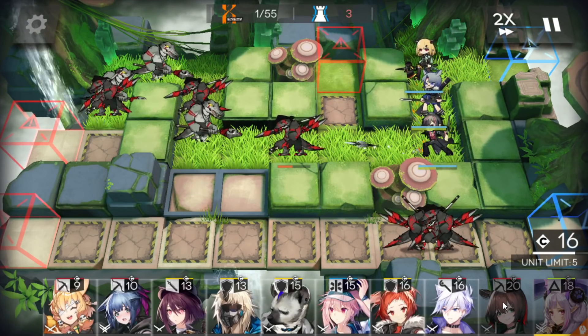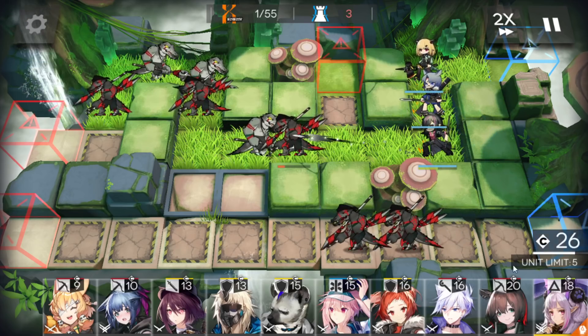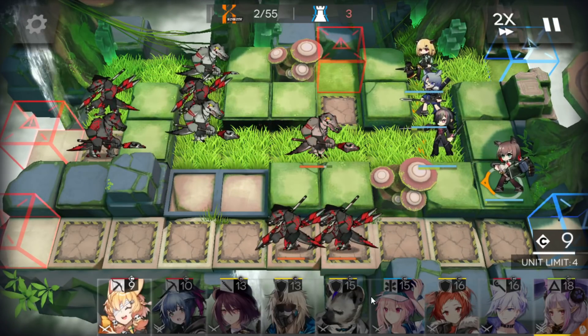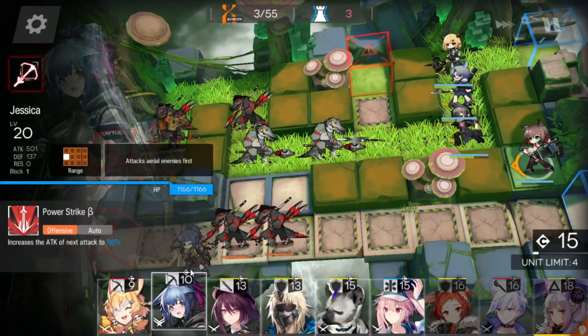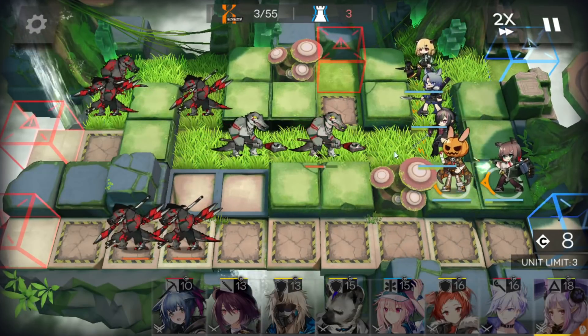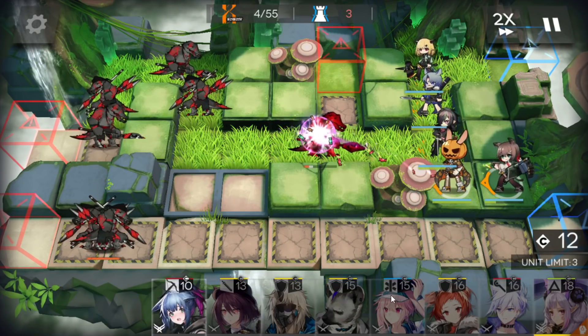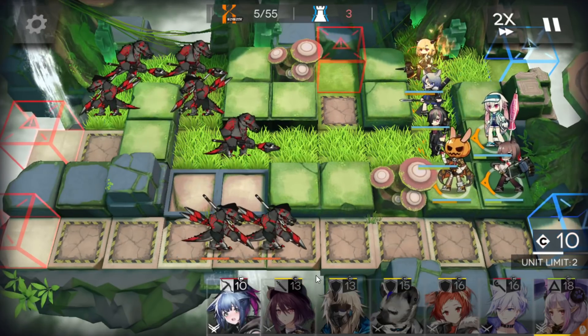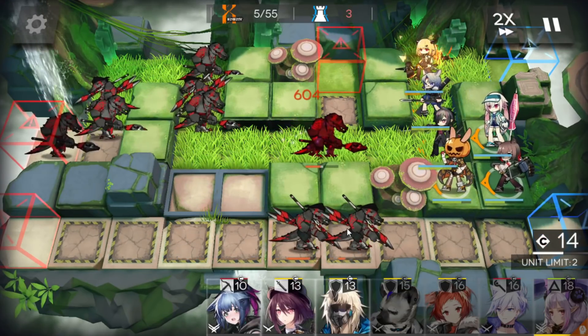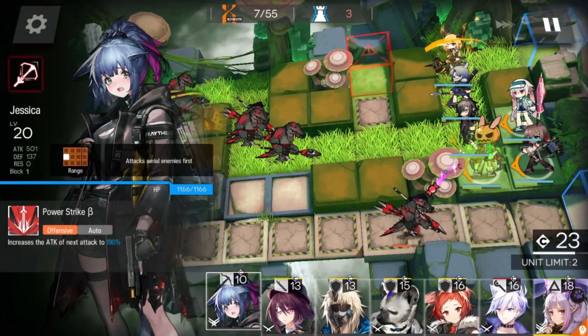Let's wait for DP. Deploy the AoE sniper. Single target sniper — let's deploy this one. Deploy the medic and activate this. When those two on the bottom side start to attack, deploy Kroos.